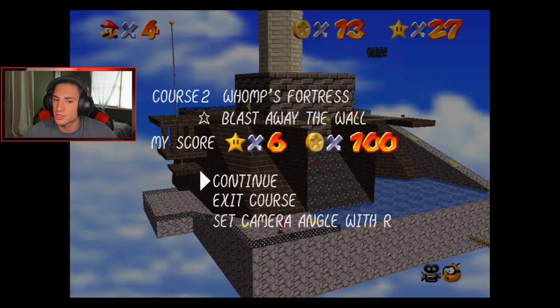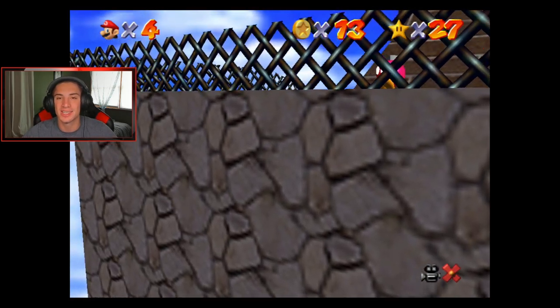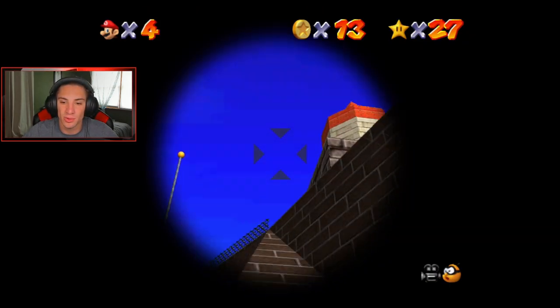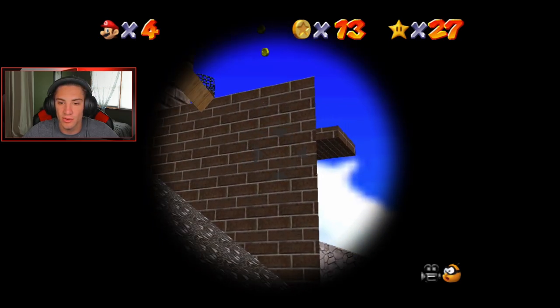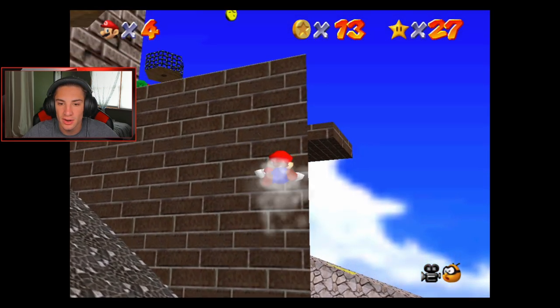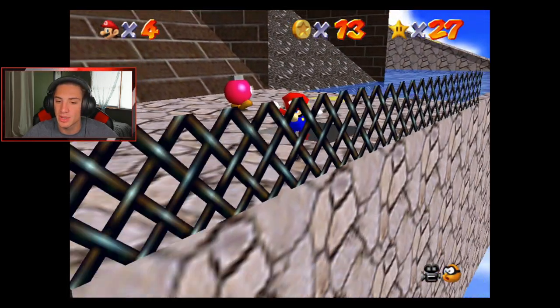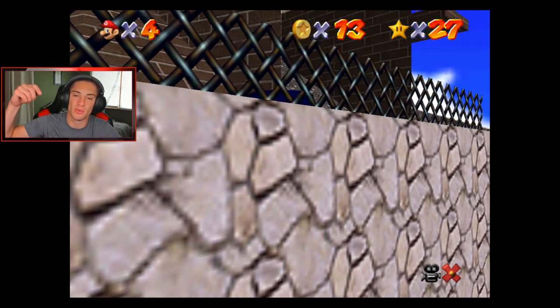This star is called 'Blast Away the Wall' and in order to do it you get inside this little cannon over here, come over to this wall right here — not this wall, this wall right here. You just shoot the corner. I didn't hit it — gotta aim a little bit higher.